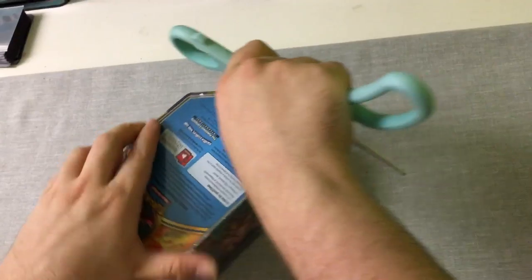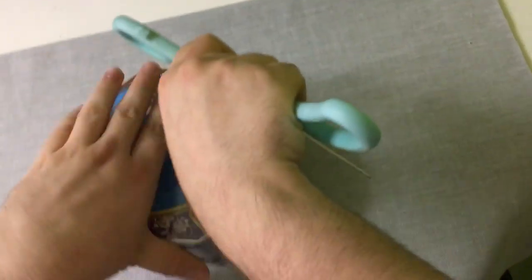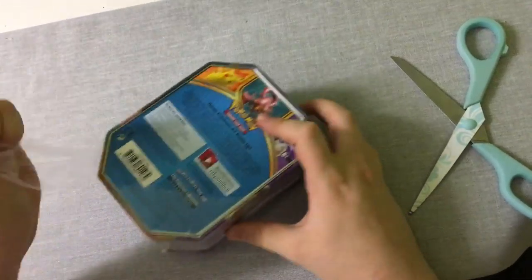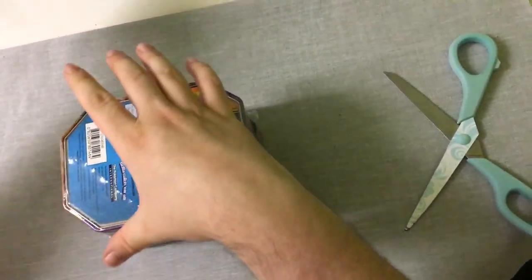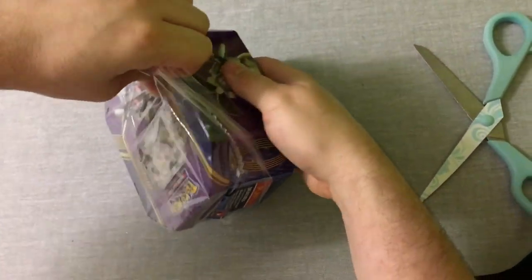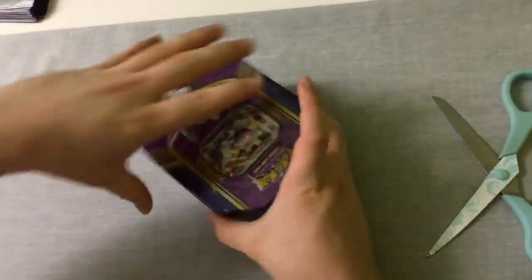Obviously I'm using scissors now to open everything including the actual packs. This is to make things a lot easier and bearable for everyone else to see. If you saw one of our first lot of videos, we actually really struggled to get the plastic wrap off, so we've started using scissors.